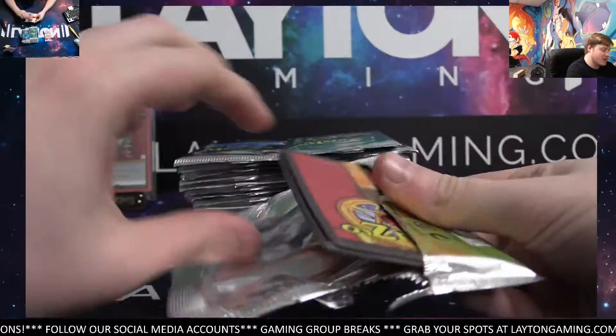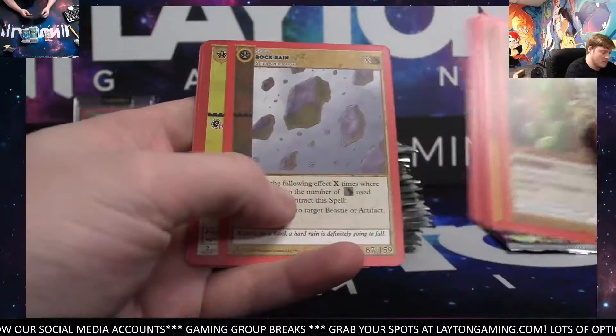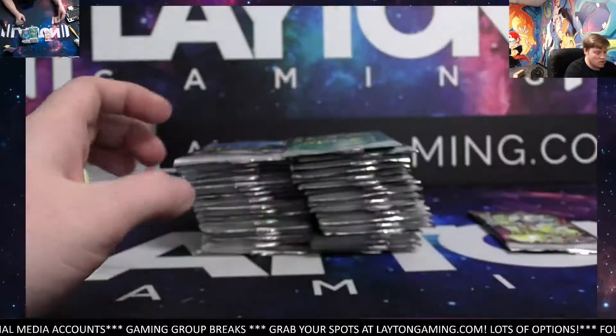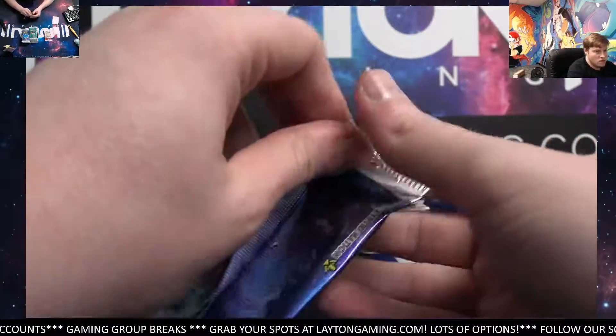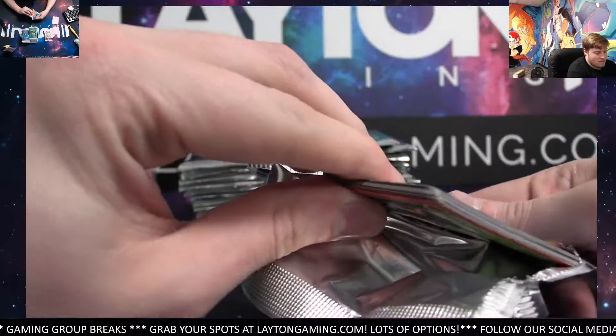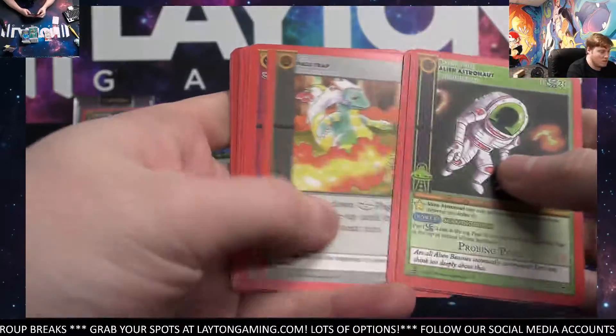Nice. You are going to grade it — PSA or Beckett? Which one do you think? Probably PSA. Banana Man Reverse. Nice. There you go, Edwin — 1st pack, Banana Man. I don't really blame you grading that one. It's a pretty sick pull. Probably PSA — yeah, I think that's smart.